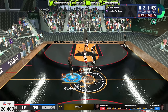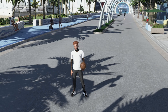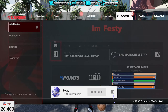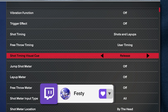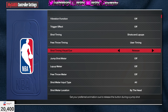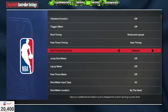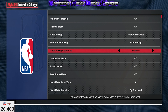Let's hop straight into it. First things first, before we even jump into the gameplay, go to options, go to controller settings, and put your release visual cue on 'release.' I don't want to hear 'push is better' or 'jump is better' - push and release are the two best. If you're out here using set point and jump, you're probably selling your teammates. So I'm literally putting you on right now.